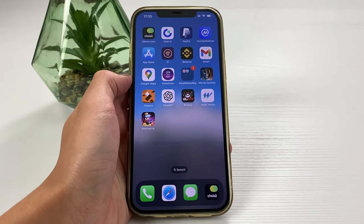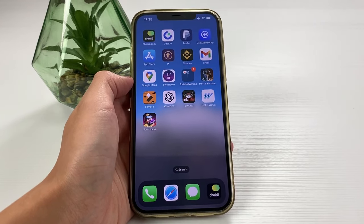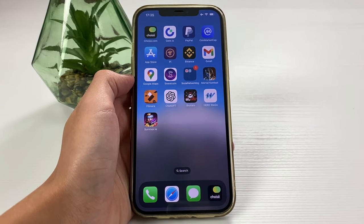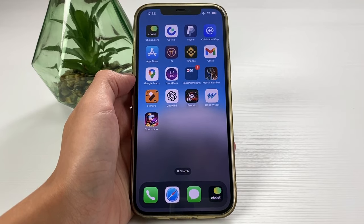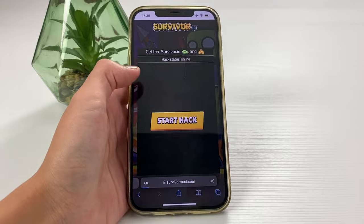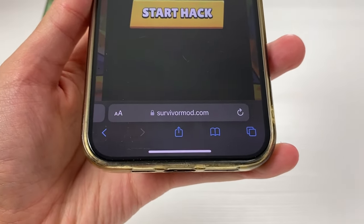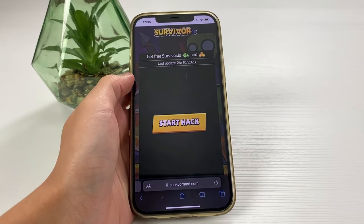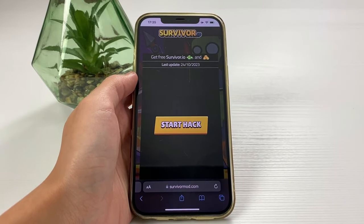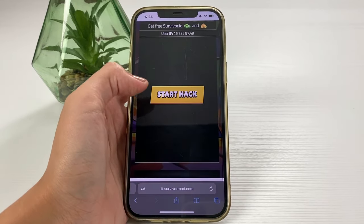Now, let's go ahead and head over to our next step, which includes opening our browser. You're able to use any browser that you are usually using — I'm going to be using Safari. Let's go to this website right here: survivormod.com. Go to that website and once you're there, you can see the interface looking like so.